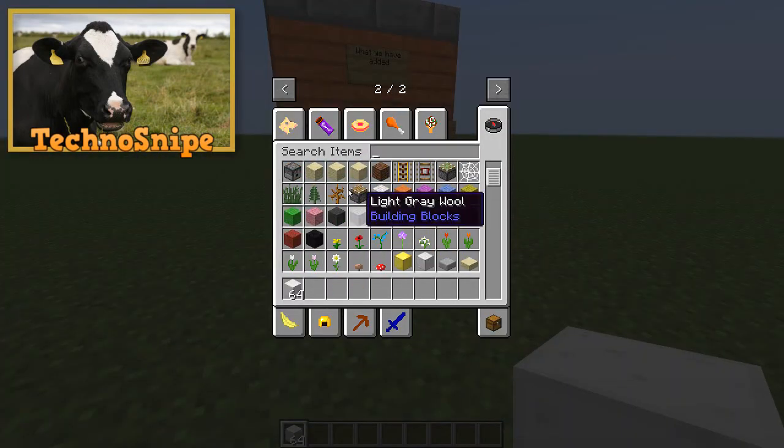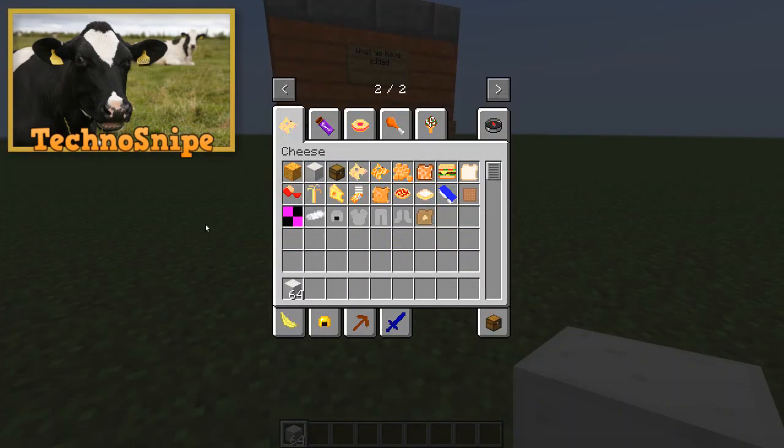We've also added in more food. We have added in French toast — I need to change the actual texture because that isn't the texture I need. And we've also added in a waffle, goat cheese and chicken armor: chicken helmet, chicken chest plate, chicken leggings, and chicken boots.